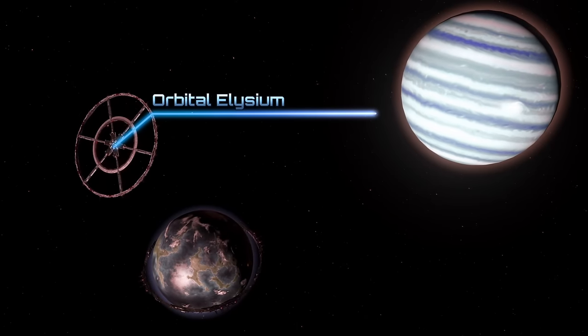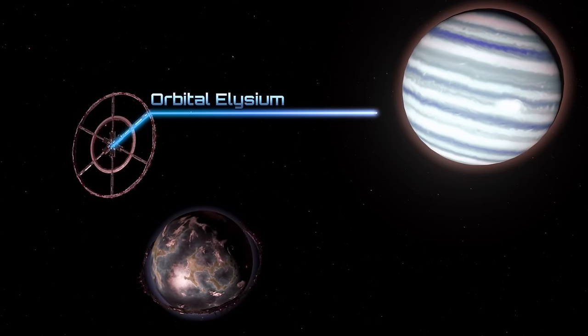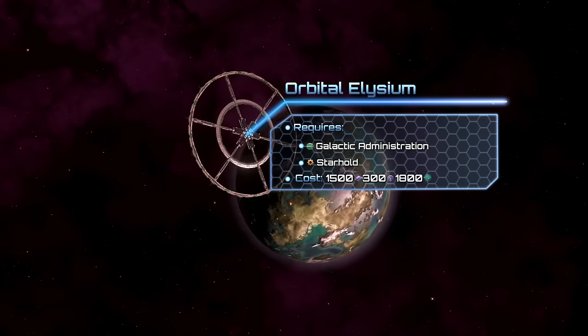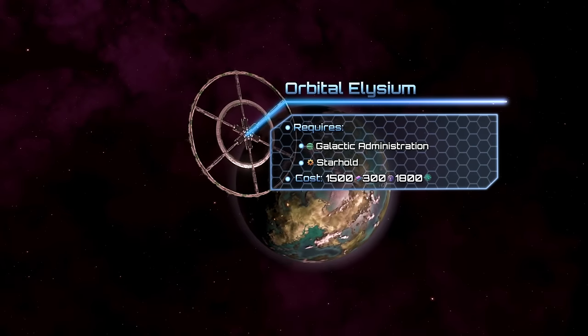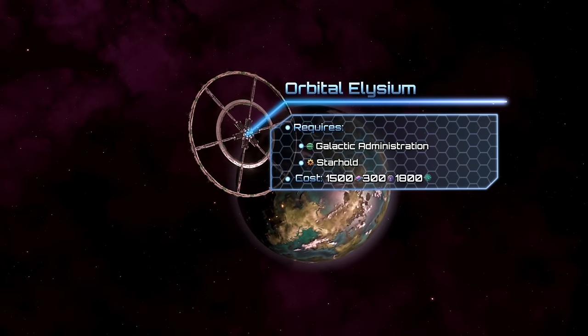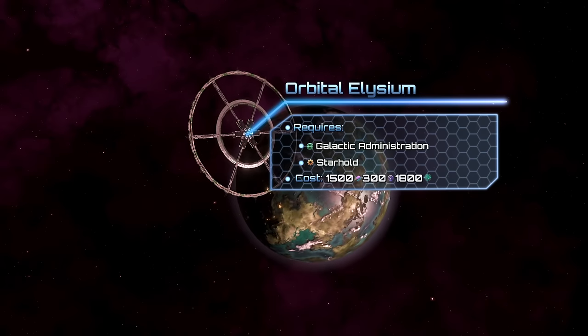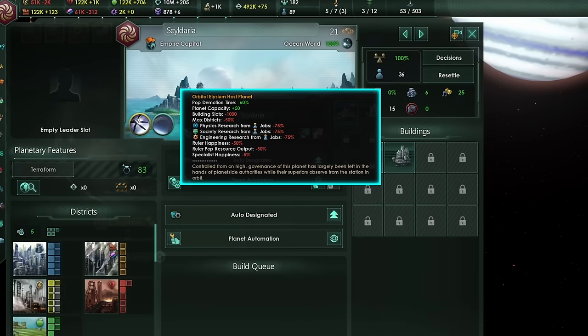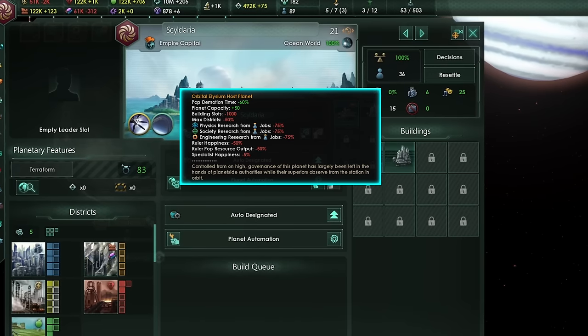Then we have Habitable Kilo Structures. Orbital Elysiums are tiny rings, built around the colonies as a way to exert power, or as resorts for the elites. They are really cheap, and you will only need 1500 alloys, 300 influence, and 1800 days to assemble them. They need Galactic Administration and Starholds to be unlocked. Upon completion your colony will get the Orbital Elysium Host Planet modifier.